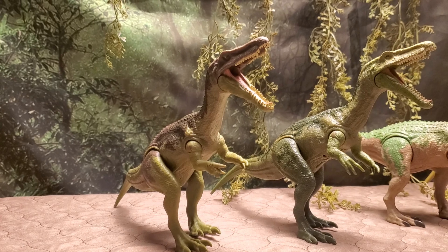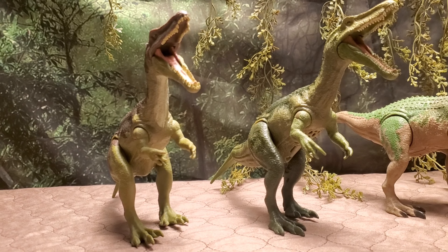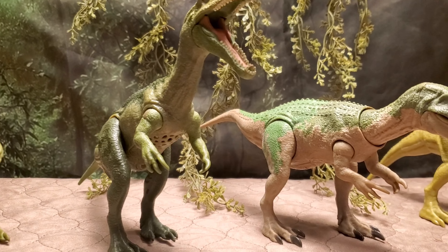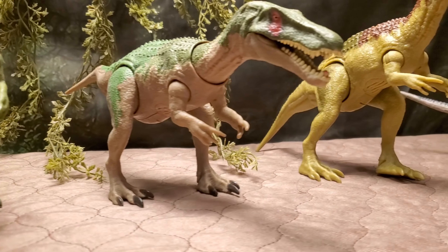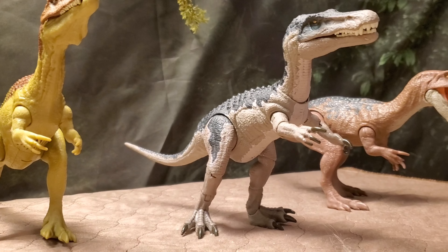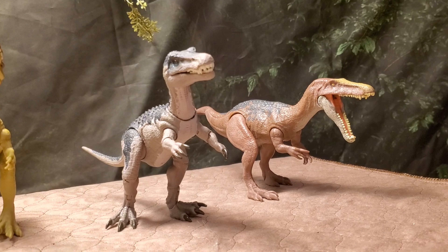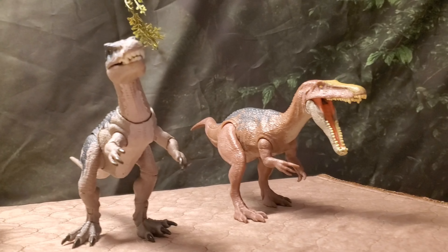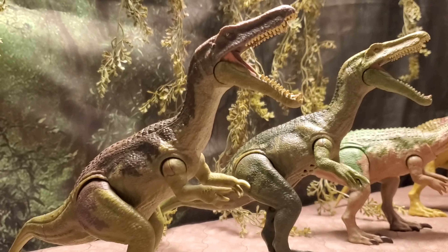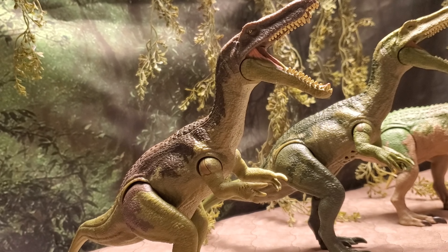Next up we have the Baryonyxes. The Baryonyx hasn't changed much sculpt-wise — we've only gotten three molds. We have Grim, a Primal Attack Baryonyx, and then some Camp Cretaceous variants — Limbo or Grim, I don't know their CC names. Then we have the Hammond Collection Baryonyx — obviously going to be the best since it's fully poseable. And then we have the motorcycle dual pack with Owen Grady, which is kind of a bare-bones Baryonyx with no gimmicks. Pretty interesting collection. Going back, I believe one is Limbo from Camp Cretaceous's three Baryonyxes.